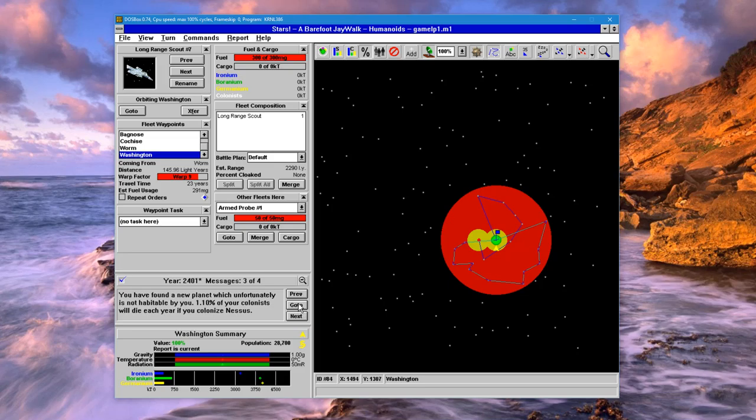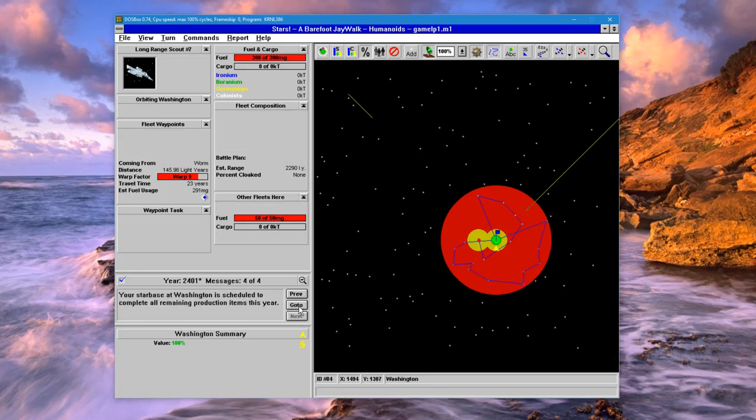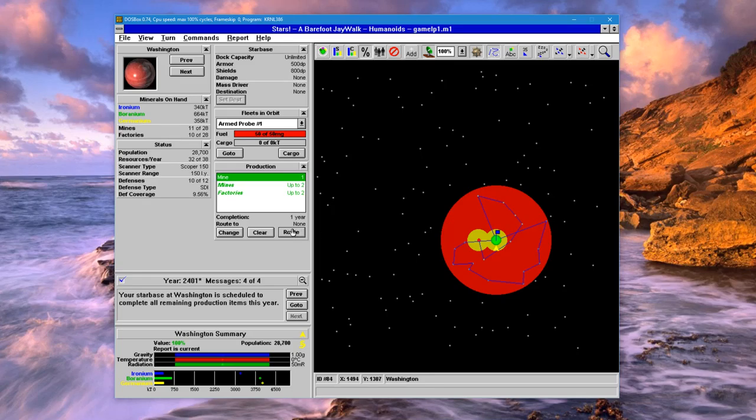Well, you can always colonize a planet but your population will just slowly die off if it's not habitable enough. Now there are a couple of different view modes here. What I am displaying is the planet value view — the default is the normal view. This view shows your colonized planets in green, everything else as dots. The view I have here shows habitable planets in green, marginal planets in yellow, and undesirable planets in red.